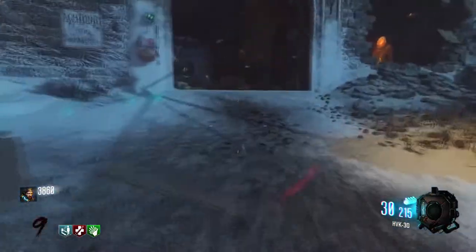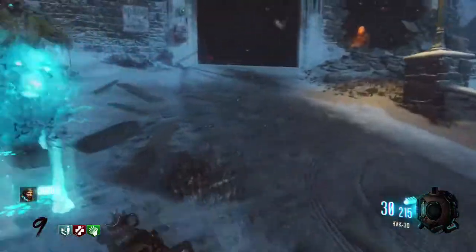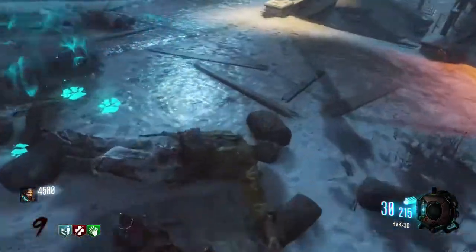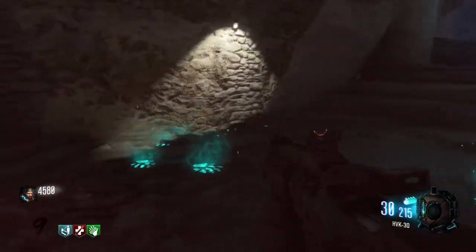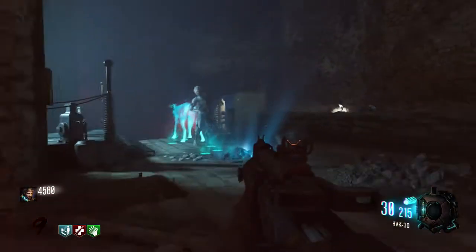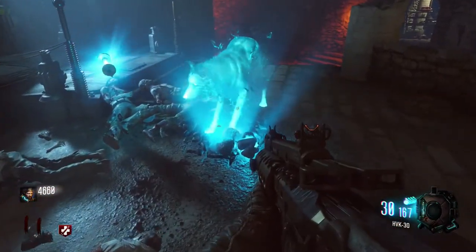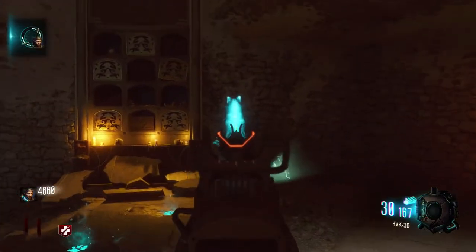Follow him to his next location. There are three different locations and this took me about three or four tries. The final one is right in front of the pack-a-punch in the tombs. Once you finish this one completely and grab the bones, the wolf will run over the wall and look up.